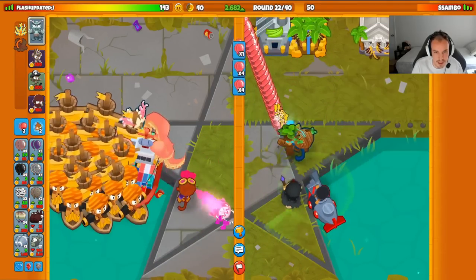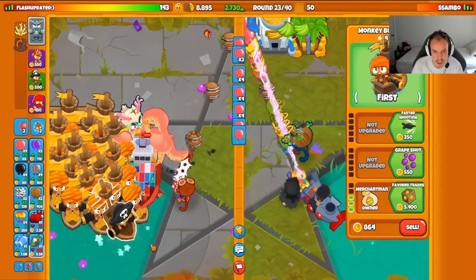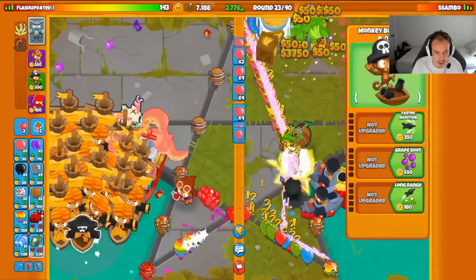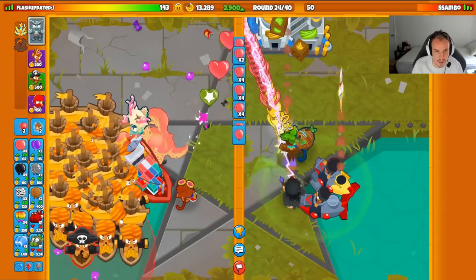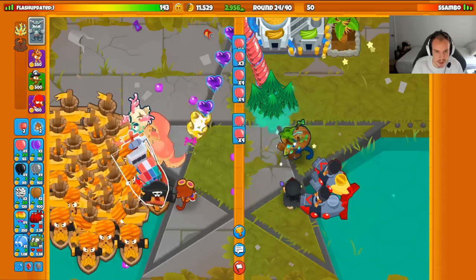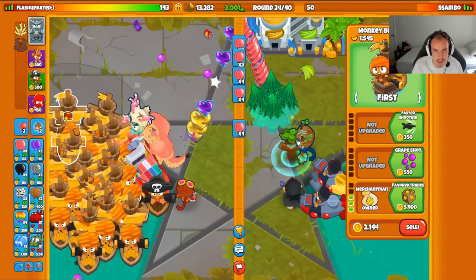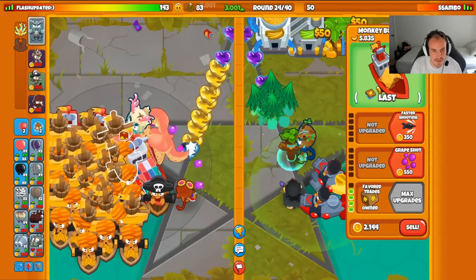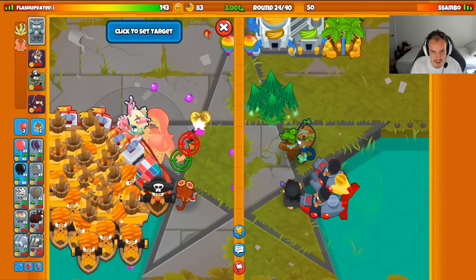How much do we have now? Round income is 510 — so that means we need one more merchantman. Get a little boat right here I can upgrade in case stuff goes wrong. Now that we have all those merchantmen we'll also go to 3k eco and stop right there — don't want to over eco, 3k eco is good. Now we'll start upgrading the merchantmen to favorite trades, ladies and gentlemen.